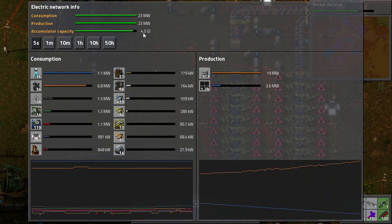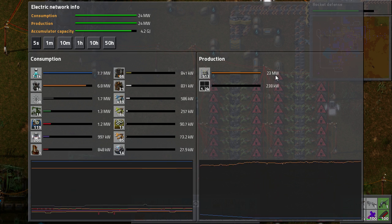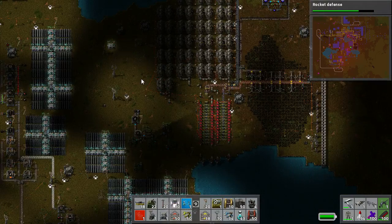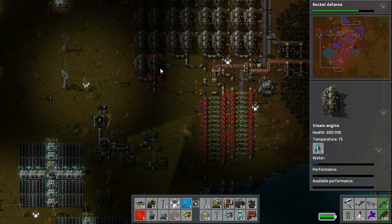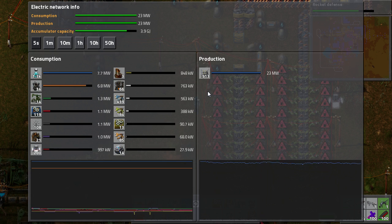It'll go up to the full amount, which is about 24 megawatts — and there, the solar panels are gone. We're running wholly and solely on accumulators right now — the entire factory — with no pollution being created from our steam engines. We'll just have to wait a moment for the daylight to come back, which will be very shortly.